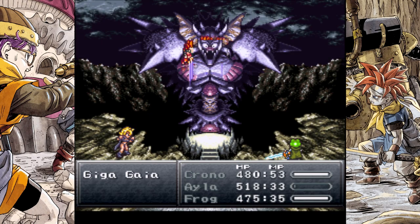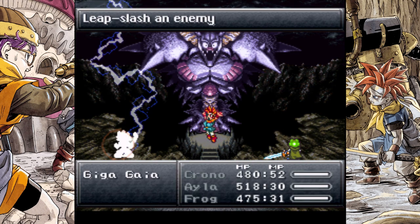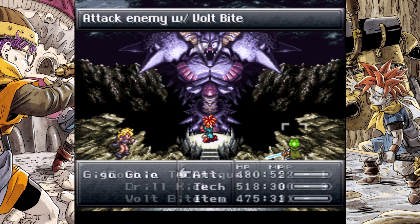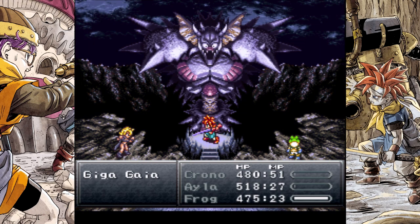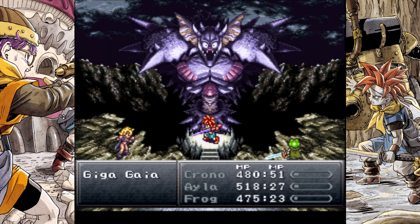I just want to see what my best attacks do. That's like 845... it's 442. I think the Volt Bite is the way to go. Volt Bite, and you know what, let's try Water 2. I should probably be conserving some magic for if he brings his arms back to life again, but I'm not making bad decisions. We're — dear god — 281? Okay, that's trash.